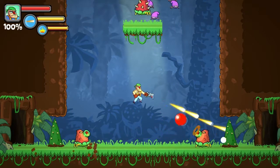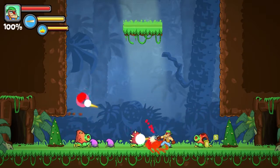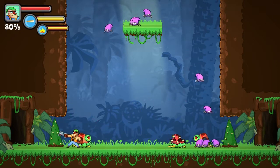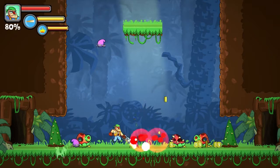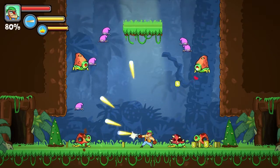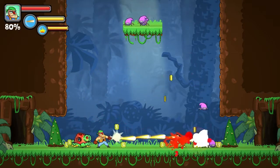This is an arena level — it closes both sides of the doors and you have to fight waves and waves of enemies until the doors open back again. This is one of the things we wanted to include in the game: just waves and waves of enemies.